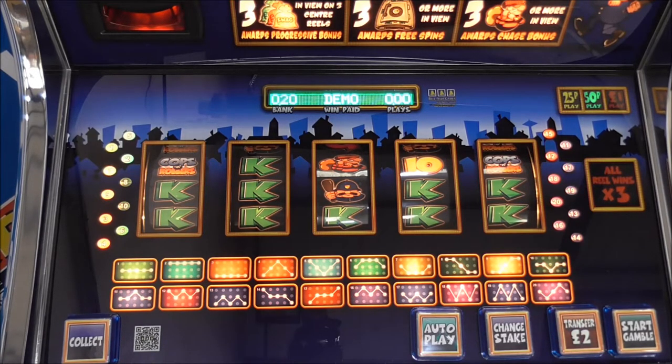Don't worry if you're nicked, you'll still get to keep your haul. There's even more in this feature rich game. The opportunity to win one of three progressive cash pots boosts the player excitement. Get three swag bags on the centre three reels to activate the bonus. Pick a vault and win one of the three pots. Three safes in view award the pick-a-spin feature. Choose a safe and the player is awarded an amount of free spins.